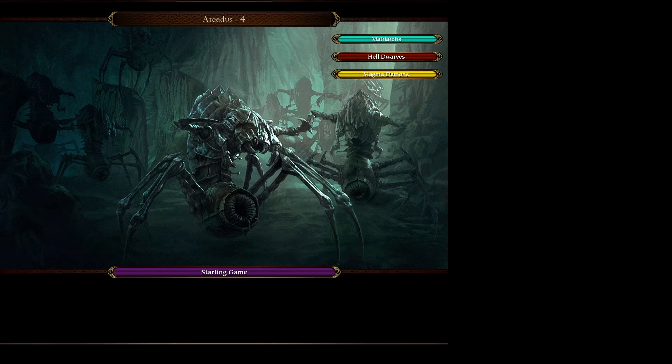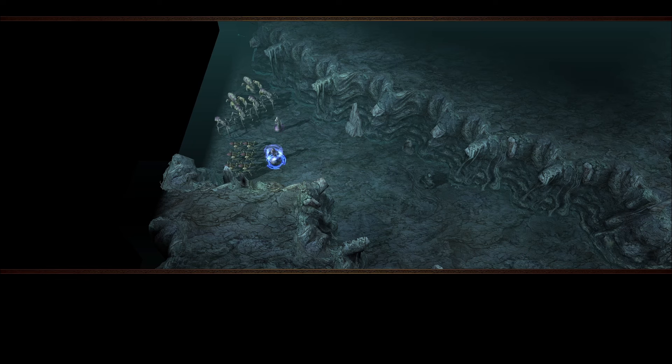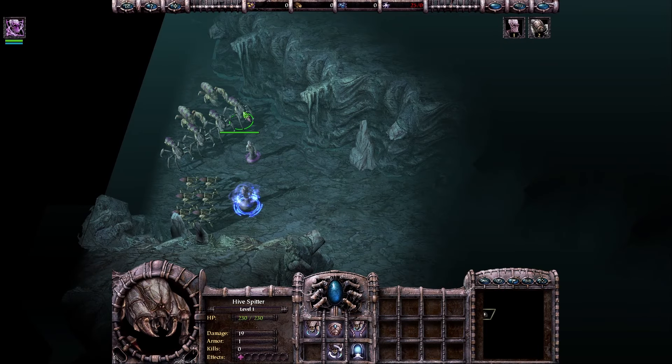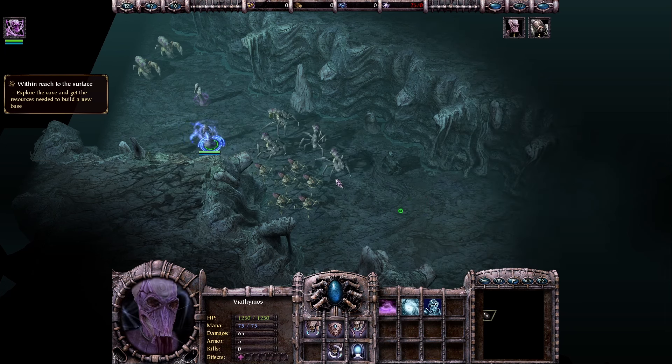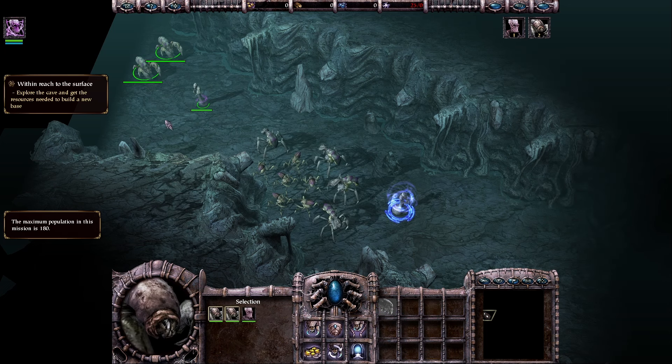Of course let's start with the opening animation. So we are already pretty close to the exit from the underground, but first we need to still get through the dwarves and Magma Demons. We'll also find a new ally here in the caves. The first quest is to explore the cave and get the resources needed to build a new base. Maximum population is 180 in this mission.